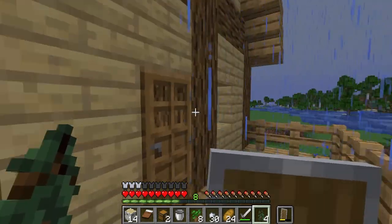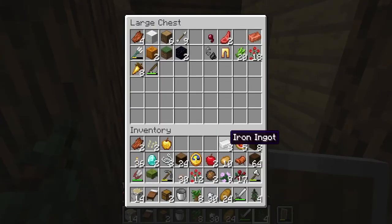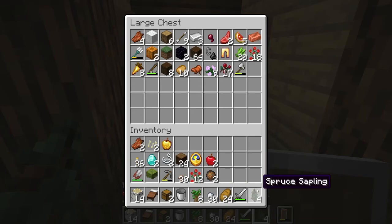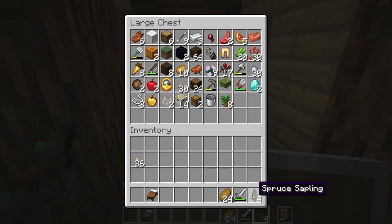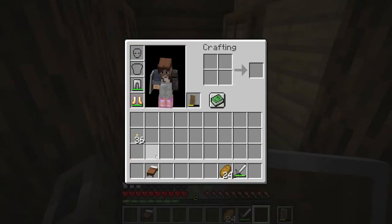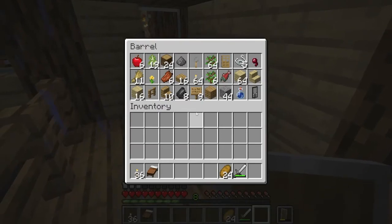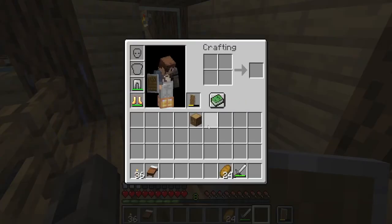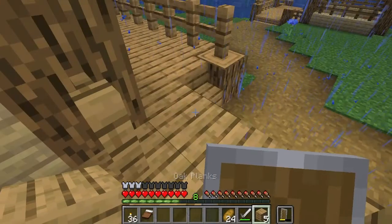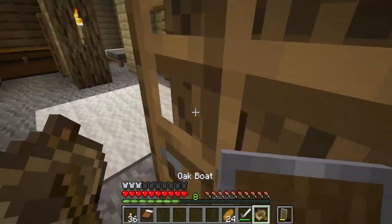I guess we should probably store what we don't need. But on the way over, I think I spotted a sunken ship. So I'm actually going to go back with a lighter inventory, grab some torches, and see if I can actually go back and find that treasure chest. A sunken boat always has at least one chest, so hopefully I can get myself some goodies. I also lost my boat — that was not planned. But it's midday so I think I'm okay.